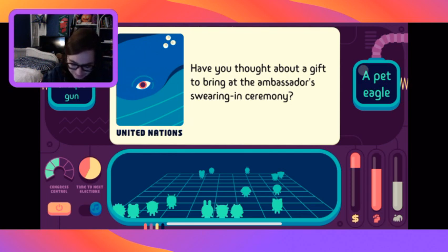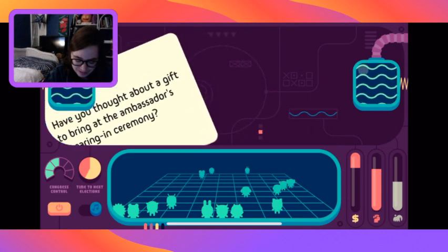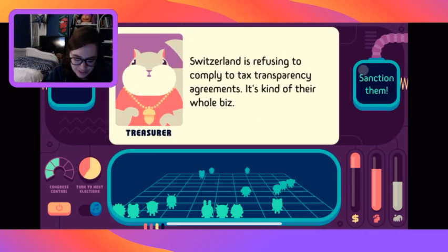ISIS activity is increasing in Iraq - we could assemble a multinational peacekeeping force. Let's try. We are overtaxing our wealthy donors - please give them a tiny tax cut. No. What are we wearing to tomorrow's rally - t-shirt or a suit? Let's wear a suit.